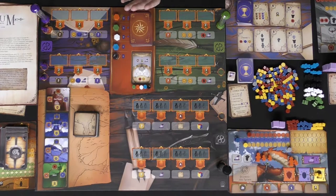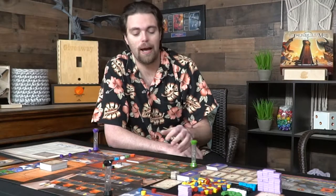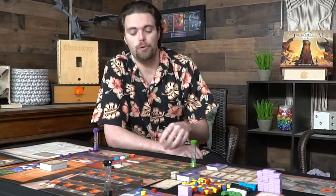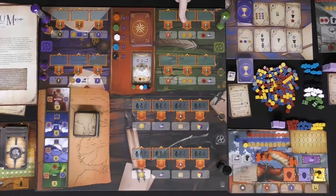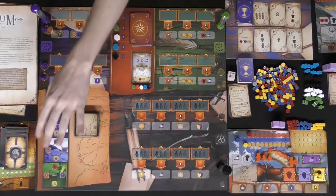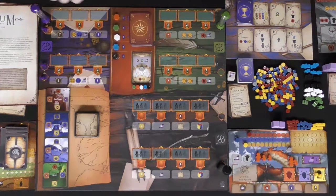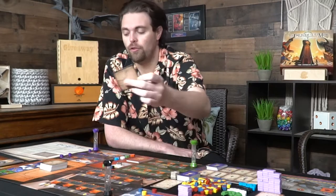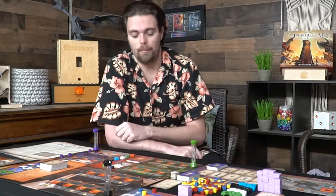Players place workers on spaces, and the type of worker determines what else can be placed there. The larger workers trump the smaller ones, but small workers can only go where there are no large workers. Each space has six to eight locations where you can spend resources and gather results — whether currency or victory points. There's also a deck of cards shuffled and placed out for players to gather when completing certain objectives on the board.